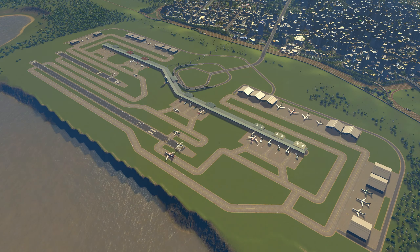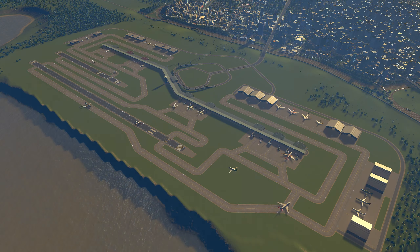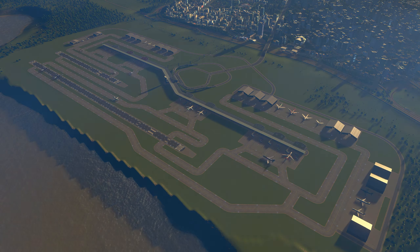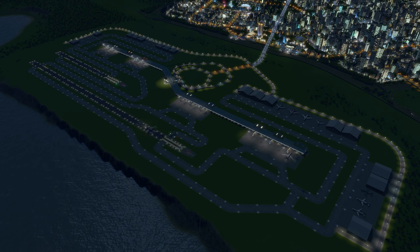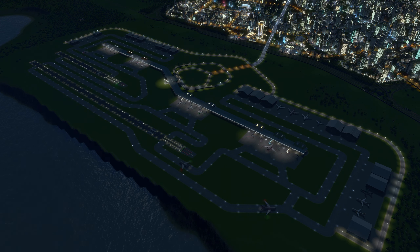Hello everyone and welcome back to Lakewood International. This episode is going to be a continuation of last episode where we completed the basic layout of our airport. We got our runways, aircraft stands, and some decorative hangars around the outside edge. But that last episode was running a little bit long, coming in at just over an hour. So today we're going to be getting to those last few details needed to finish everything up.